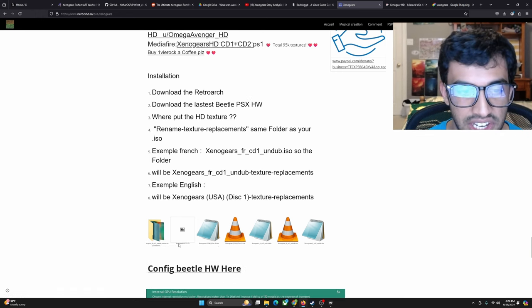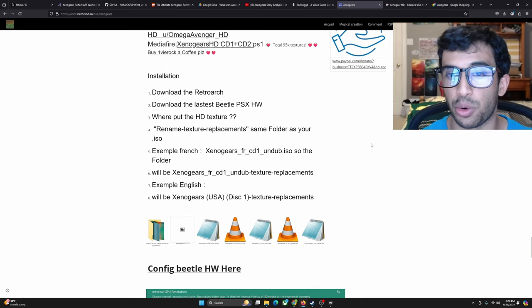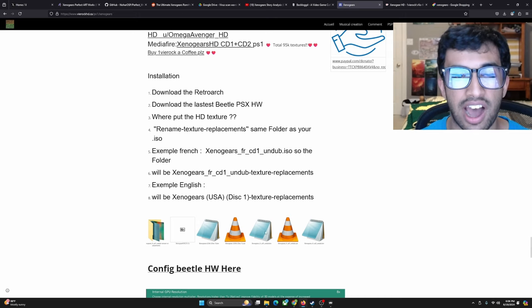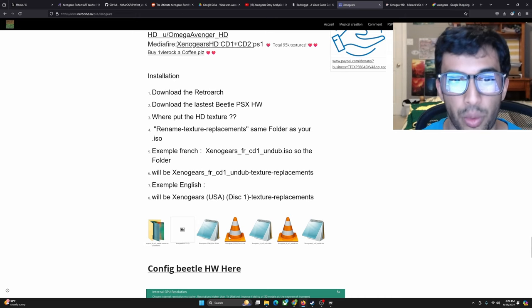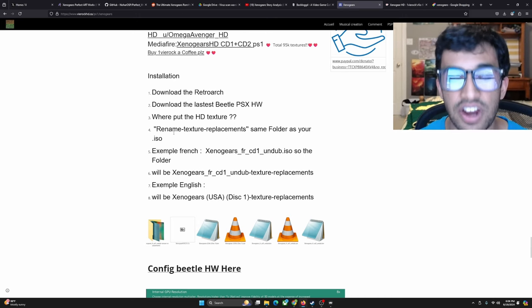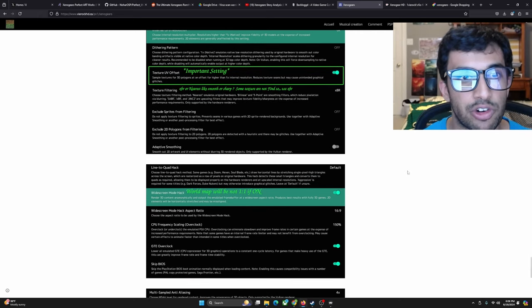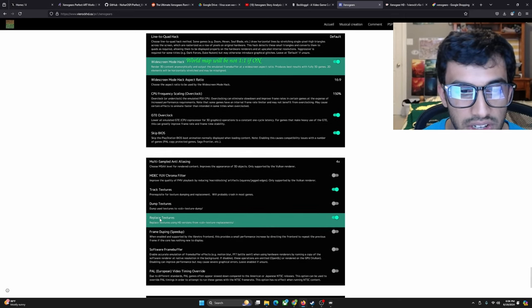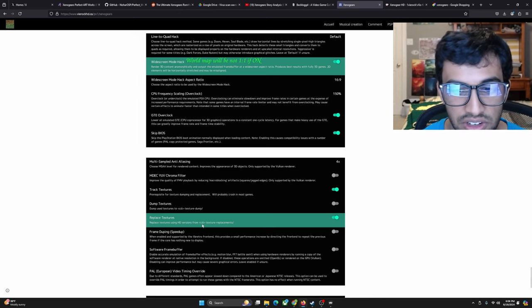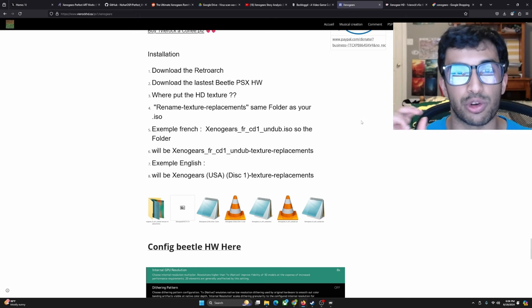This guy talks about how to do it here. Basically, once you download your main texture replacements folder, you have to have it be the same name as your ROM but with 'dash texture dash replacements' appended. The naming convention is very important and crucial to how it works in RetroArch. When you click the Replace Textures setting, it says 'replace textures using HD versions from the CD directory dash texture dash replacements' — so it'll find that specific folder and replace everything.